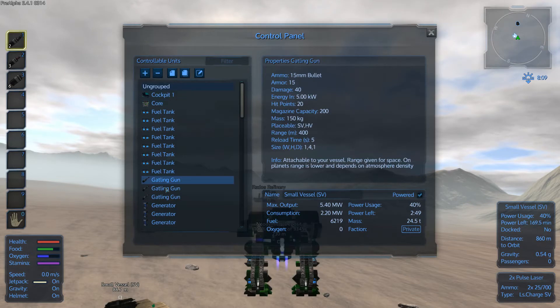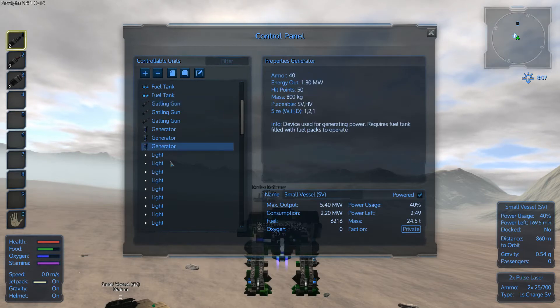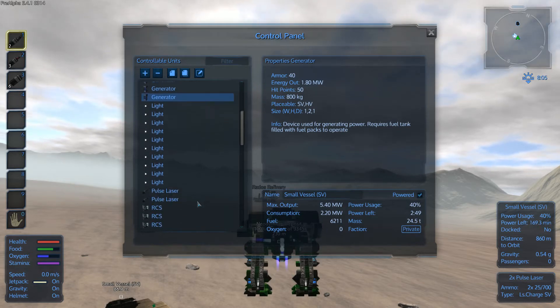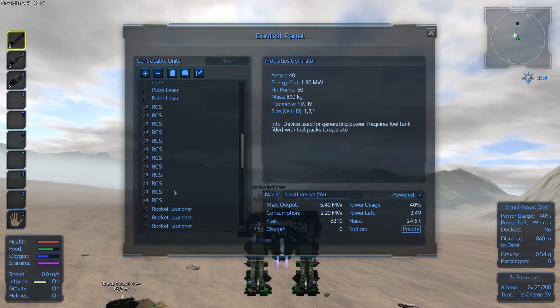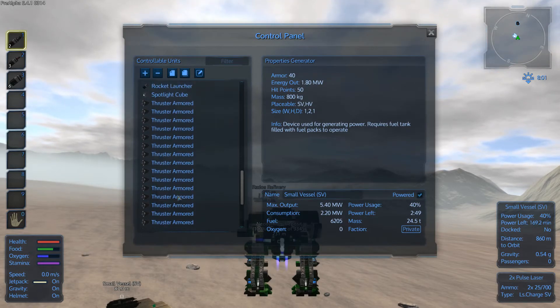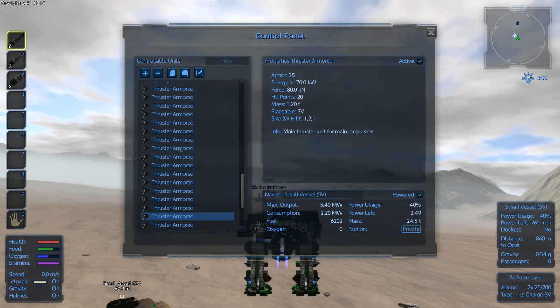Beside the fuel tanks, we have three gatling guns between the legs down below, three generators, and it really amazes me that only three generators can power this bad boy. We've got pulse cannons — pulse lasers, two of those — and a bunch of RCS units which allow it to maneuver. Holy mother of thrusters — the amount of thrusters, I'm not going to count them.